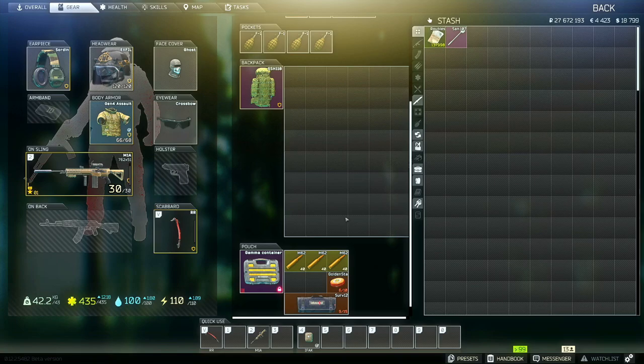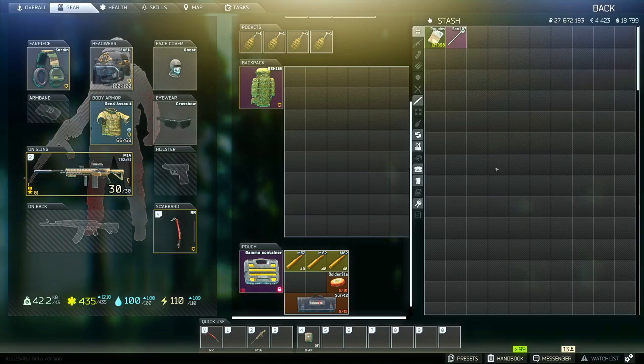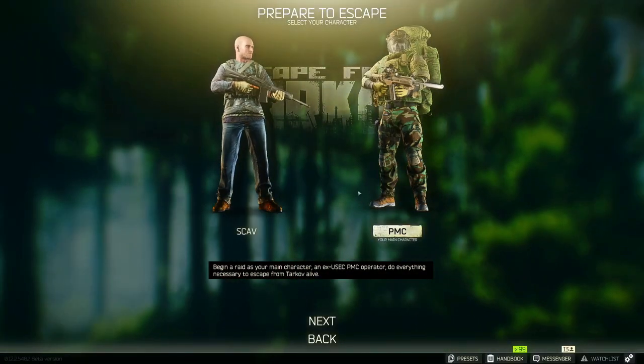I would suggest doing Interchange scav runs. There are a lot of geared players on Interchange now trying to kill Killa 100 times. But you can go in, loot either Oli or Idea, grab as much stuff and just run to the exit. Don't feel ashamed during a scav run — if you have something rare or worth a lot of money, don't feel bad about just running to the extract. It's a valid strategy.